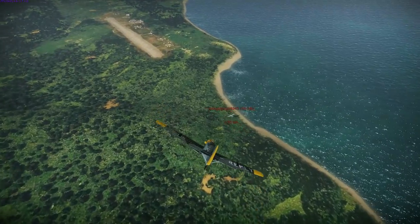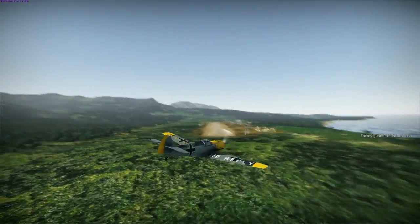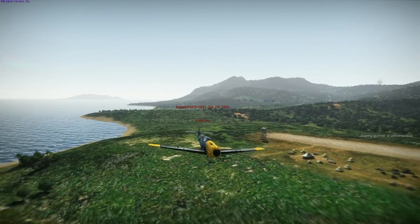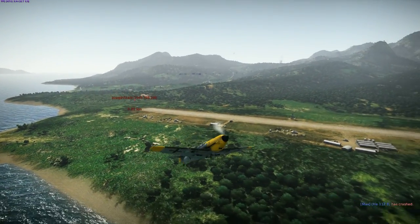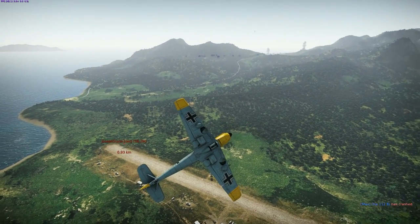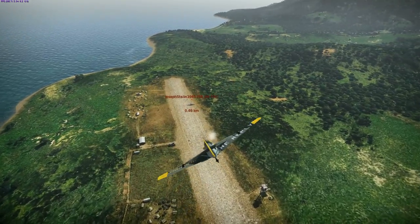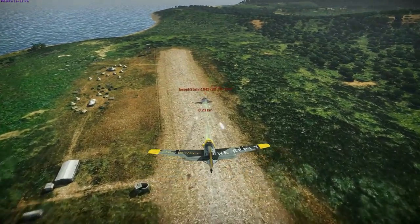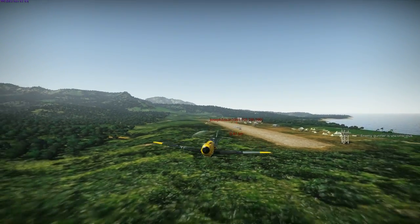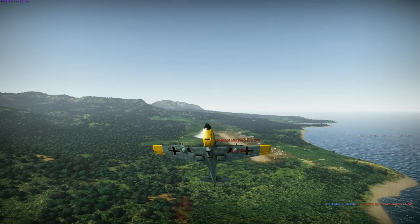He can afford to gain a bit of altitude to set himself up for a diving attack run. The SB-2M is trying to stay as low as possible. Wow, he actually went underneath him. He's done some damage — killed a gunner. But the SB-2M pilot is able to put it down, so he brings it round again. He kills another gunner, and again more critical damage, but he hasn't managed to put him down yet.